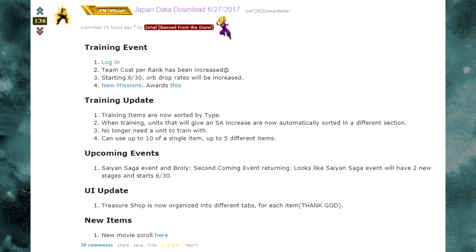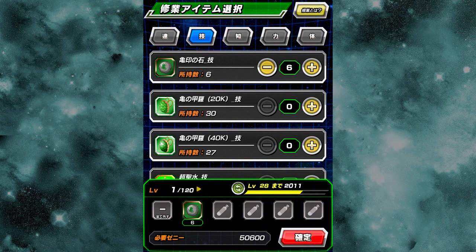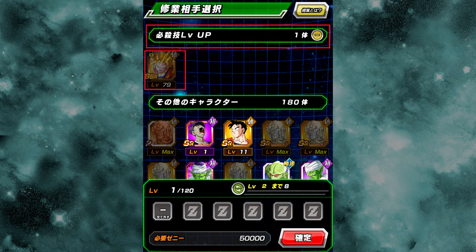Let's talk about the training system real quick — it's been updated. You'll see a card pop up for my overview video on it. Training items are now sorted by type. When you go to select the training item for a card, it automatically defaults to the attribute type that the card is, so you can select just that specific type. Also, when training units that will give a super attack increase, they are now automatically sorted in a separate section. So when you choose Super Saiyan Goku and there's another Super Saiyan Goku available for training, it will pop up on top of your Elder Kais. This is great — you no longer have to search for the character you want to use to increase the super attack.